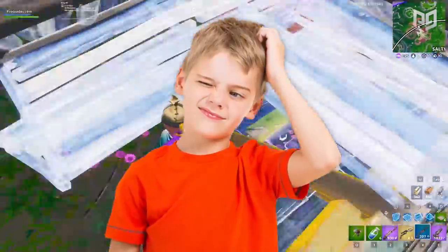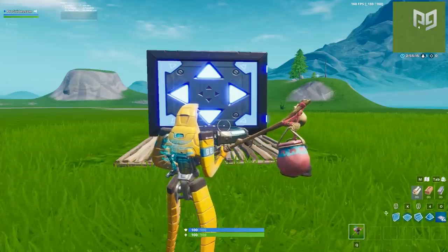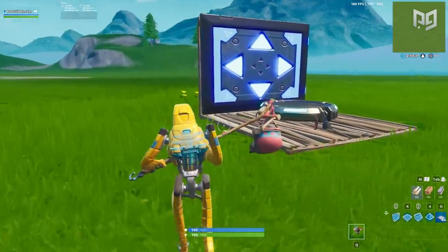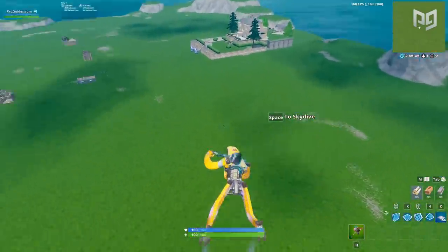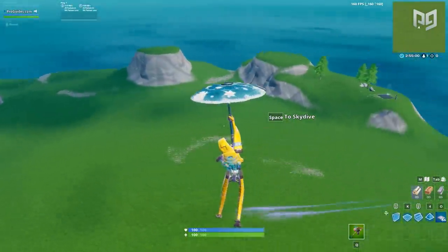If you ever want to go an extremely far distance, set up the bouncer and launch pad combo without the ramp. This combo can take you up to 300 meters away. It doesn't have too much of an in-game use, but it can still be useful if you're trying to escape the storm or cover long distances in a hurry.